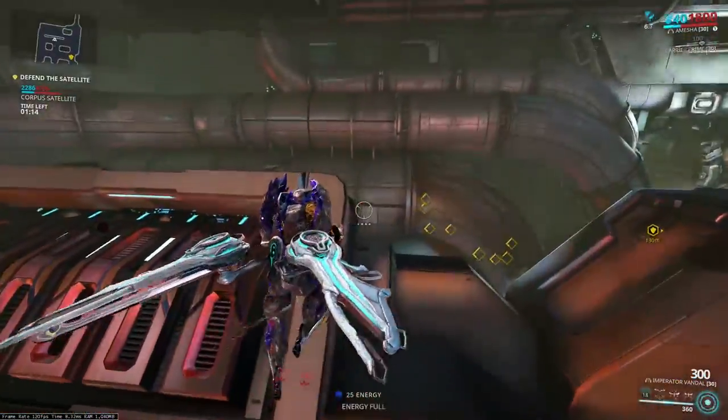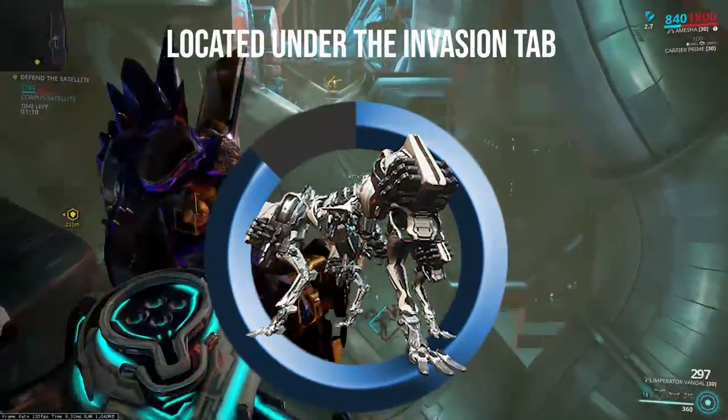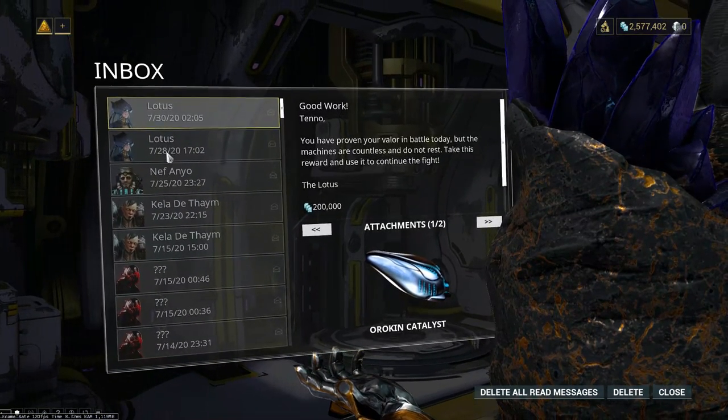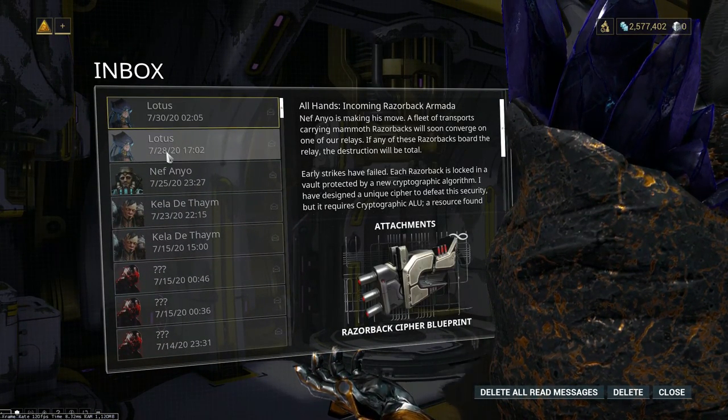The Razorback Armada is a recurring event in Warframe that occurs whenever a specific meter fills. This meter fills whenever players choose to support the Corpus in active invasions. You know the event is active when you receive a message from the Lotus giving you the blueprint for the Razorback Cypher.